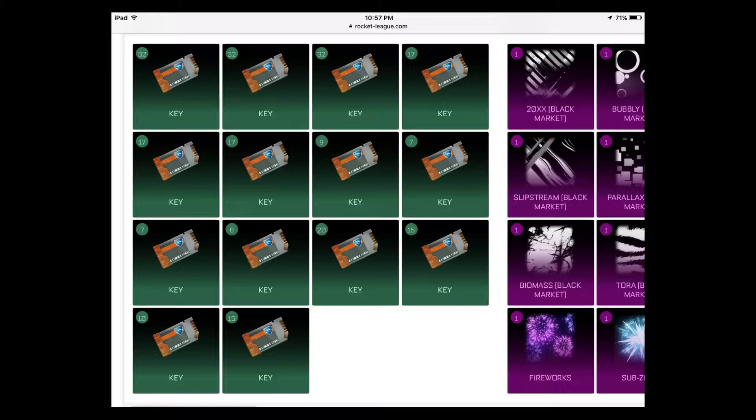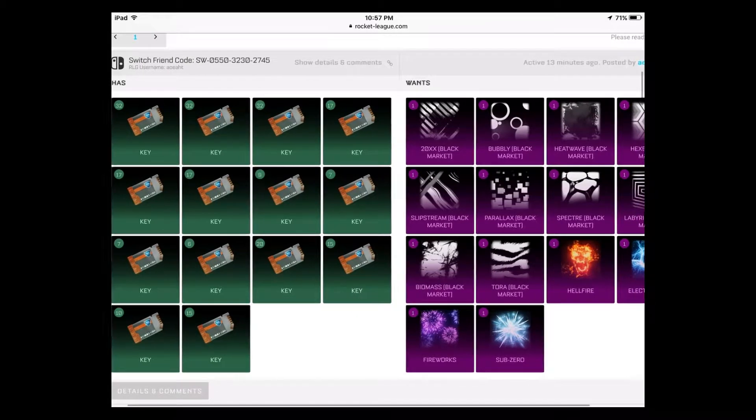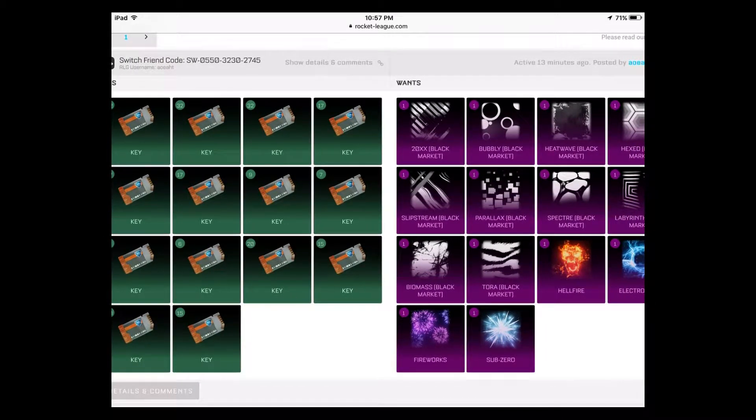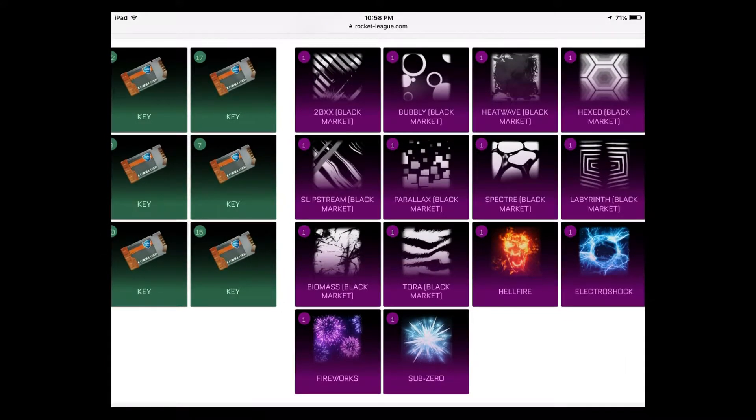Rounding out the black market decals: Specter at 9, Labyrinth at 7, Biomass at 7, and Torah at 6. This is a great trade — it matches up offer-wise perfectly. If you have these and want to get rid of them, here are the prices you should be asking. Don't over-ask. These market watches exist so nobody overpays — pay attention, because I don't want anyone to overpay unless they really want to.